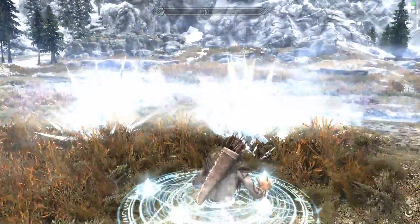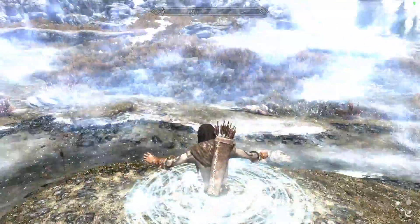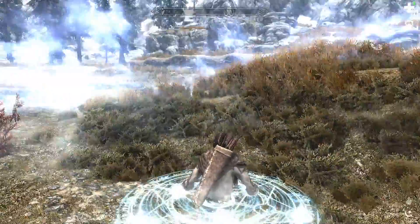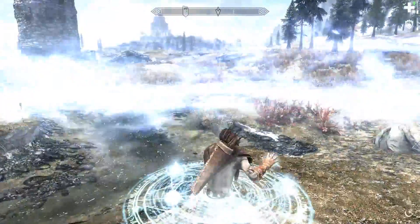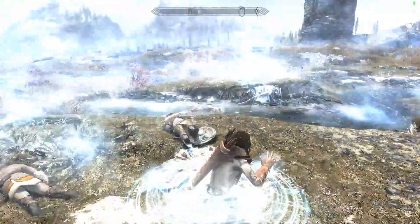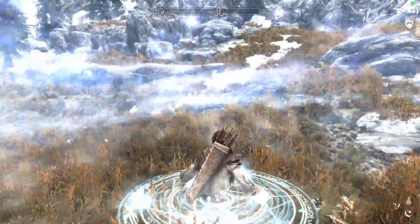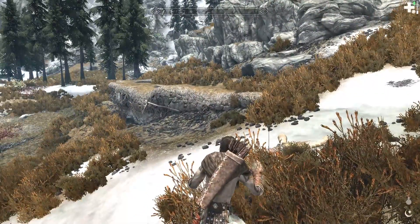The blizzard spell is all well and good — the master level destruction frost spell for vanilla Skyrim — but this, because you're not taking damage from it yourself, really makes you feel like you're at the center of a vortex. Look how long this lasts. As long as I keep this thing fed, it just stays enhanced for the whole duration of the spell. This is a fun one, especially if you're a frost wizard. It just throws down the frost resist and the damage. It's beautiful.